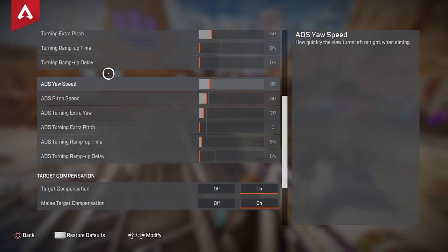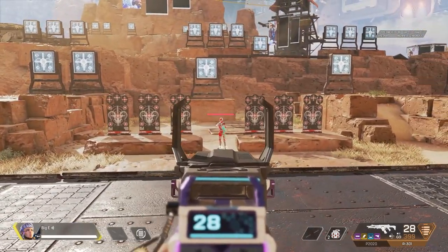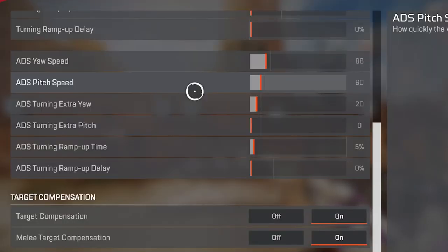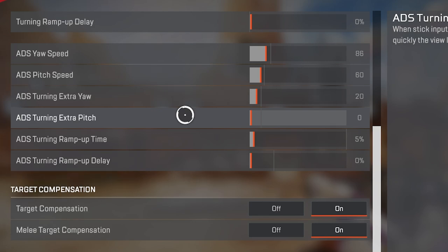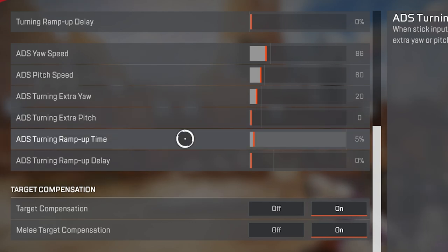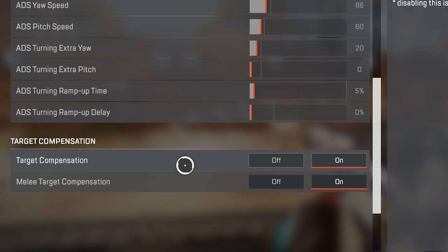Moving into my ADS settings, I keep things tight across the board. ADS yaw speed determines how fast you can look left or right, and pitch determines up and down while aiming down sights. I want to be as tight as possible, so I do 86 for ADS yaw speed and 60 for ADS pitch speed. These speeds have been going up a few points every day as my muscle memory improves. ADS turning extra yaw: 20. ADS turning extra pitch: 0. ADS turning ramp up time: 5%. ADS turning ramp up delay: 0. Target compensation and melee target compensation are both on.